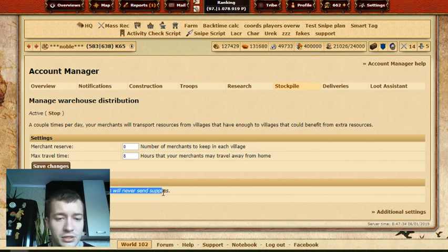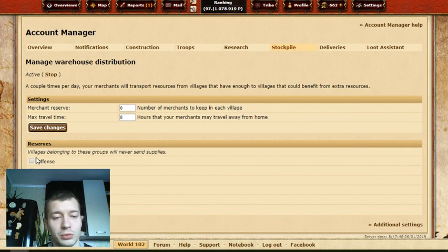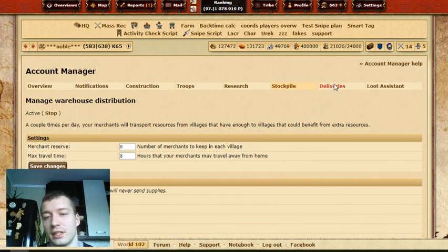Reserves is a nice feature. Let's say you have frontline villages and you don't want them to ship resources away, but you do want resources shipped to them. Select the group — let's say Offense — and set it so they will only receive shipped resources, not send them away. You can make groups called Offense, Backline, or Frontline and choose which villages will never give away resources but only receive deliveries.